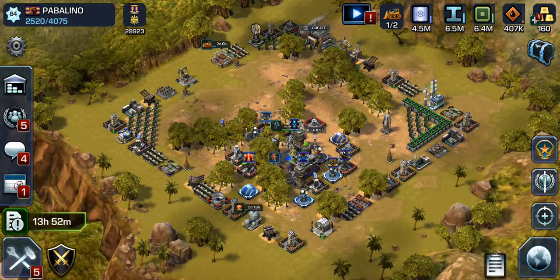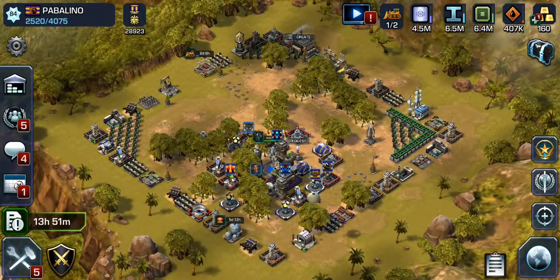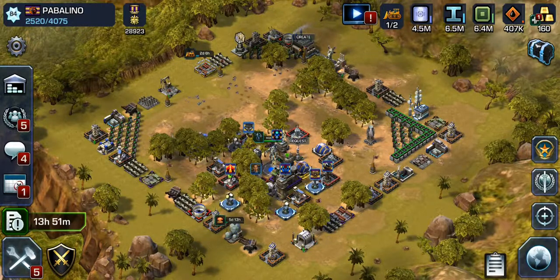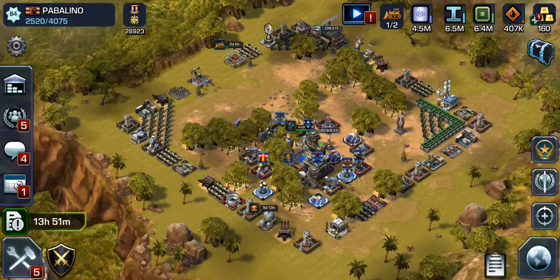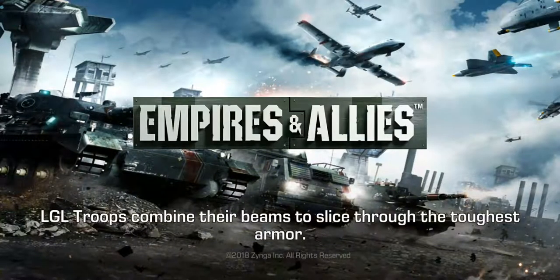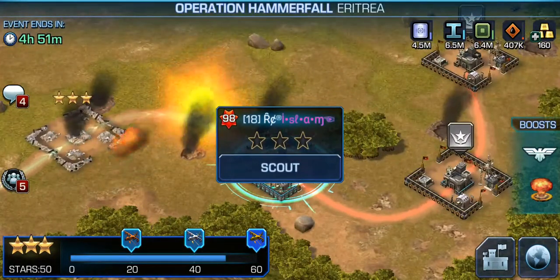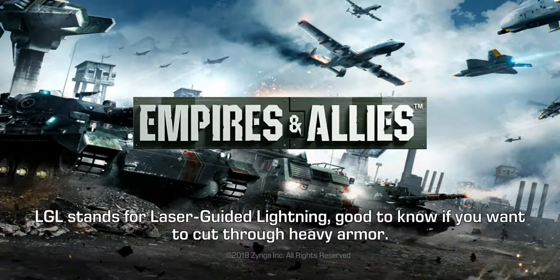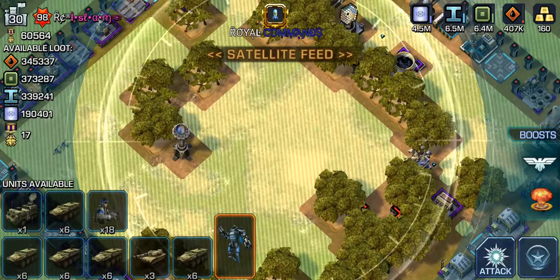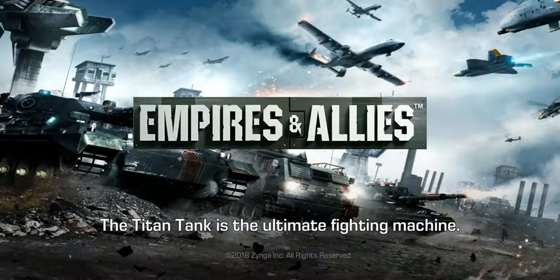Hey guys, today I am going to talk to you about maximising your resources in Empires and Allies. Obviously there are multiple ways you can do this, through Quick Matches and Retaliations and also through Hammerfall, but if you get to a situation like mine where you come up against an opponent who is a maxed out 98 and can't get past it, there are other ways that you can actually maximise your resources without losing a troop and in quick time.